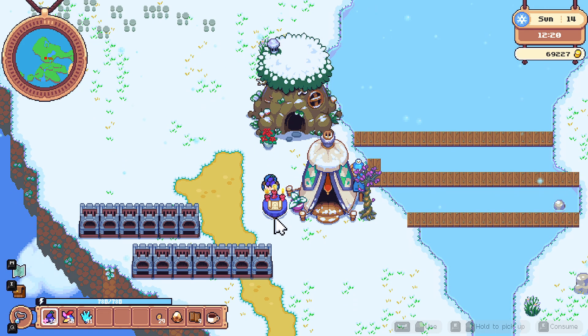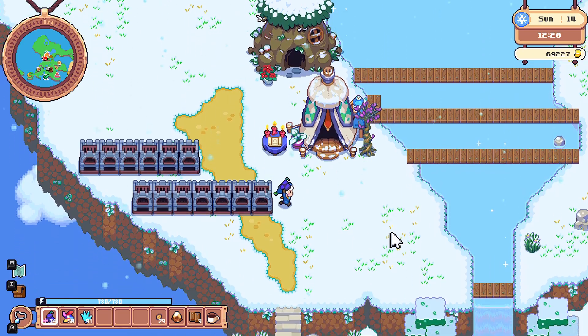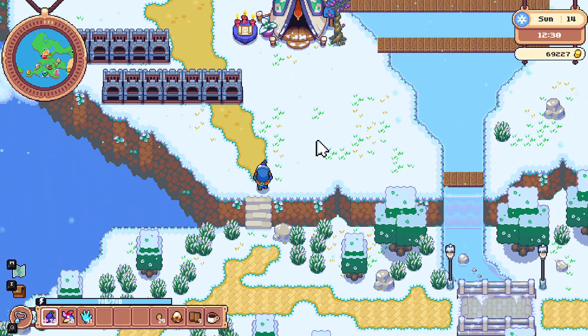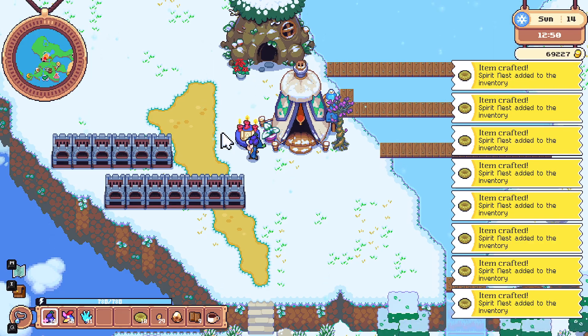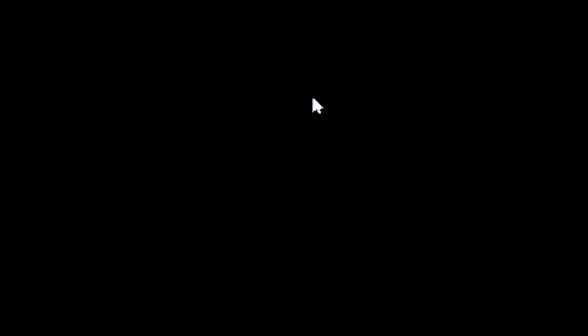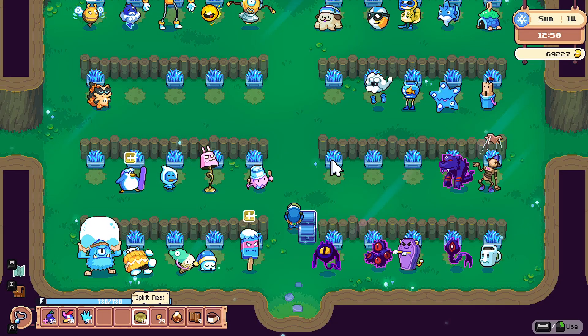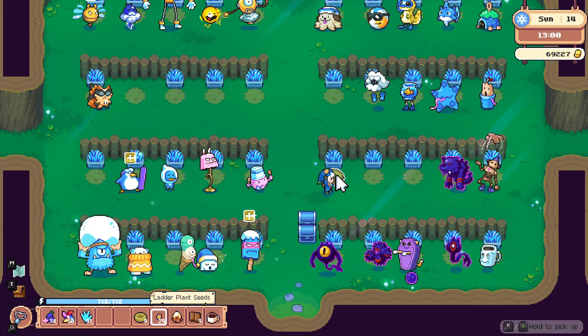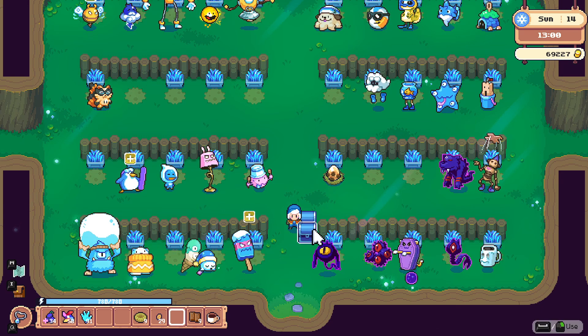What do I need to actually craft? Spirit Nest — crafted with one wood, one fiber. I don't want to tear down my village. Grabbed enough to make ten, so we'll have some in a chest if we ever need more Spirit Nests. I do love being crazy rich in this game and just being like, I don't really care what happens to my stuff — it don't matter to me, I'm loaded.